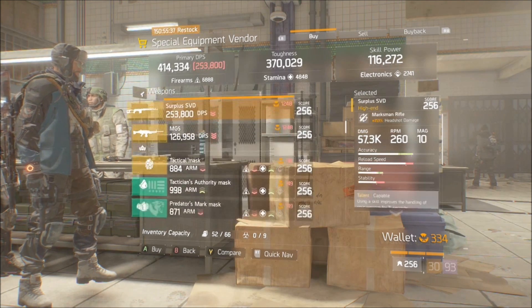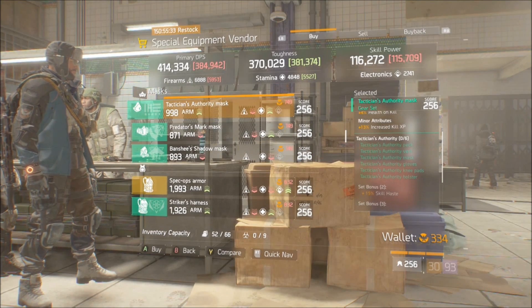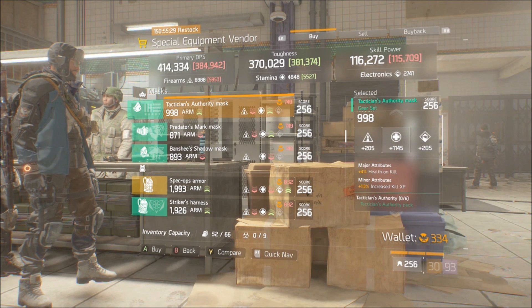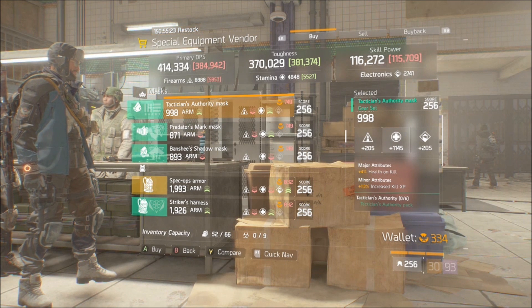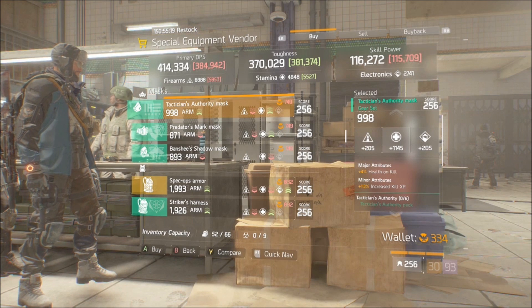Don't waste any of your Finish Credits, especially on the MP7, when there's a blueprint for like 900 something Finish Credits. Technician's Authority — I may or may not buy this just because I'm going to try making a skill power build around it, so I'll probably end up buying that. If you guys want to pick it up, make sure you do. It does have lower Stamina — you guys saw 1100.